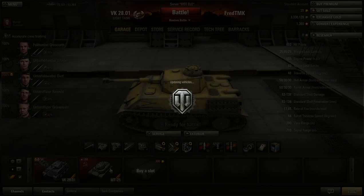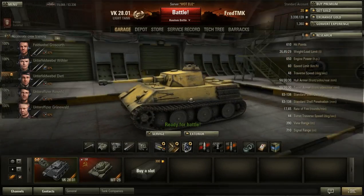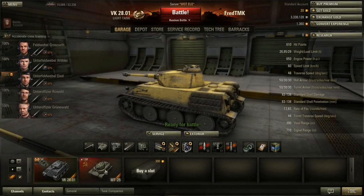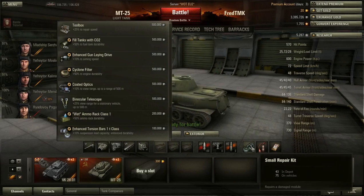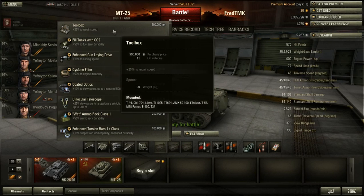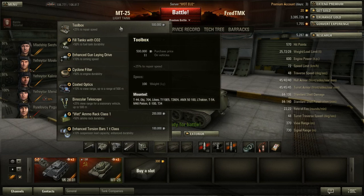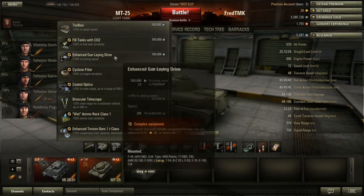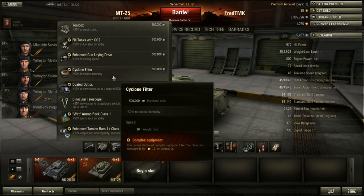These two tanks are not that different. Let's look at some available equipment for the MT-25. A toolbox is always useful for repair speed — for a light tank getting tracks back up is always important. Fuel tank durability we don't really need. Gun laying drive — we don't need that because we're not going to stand somewhere waiting for the reticle to aim. Engine durability — not really needed for this either.